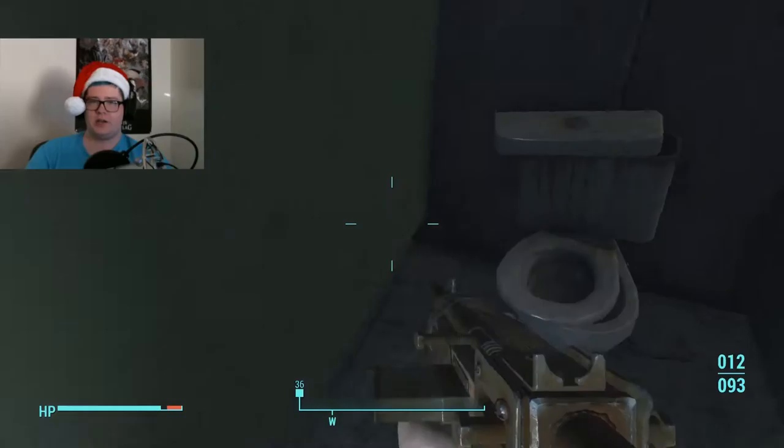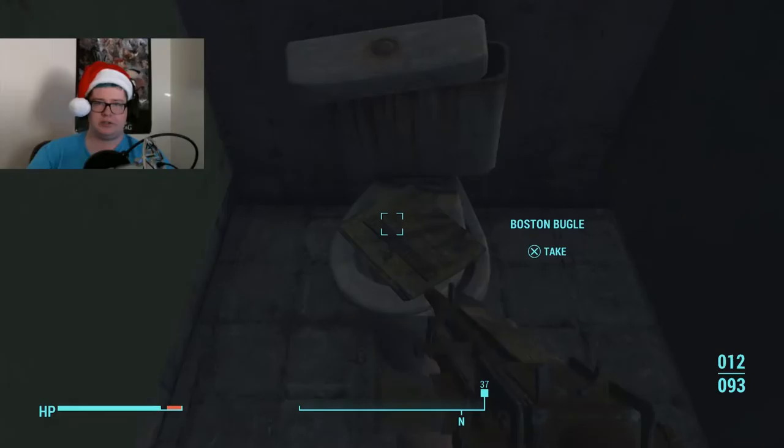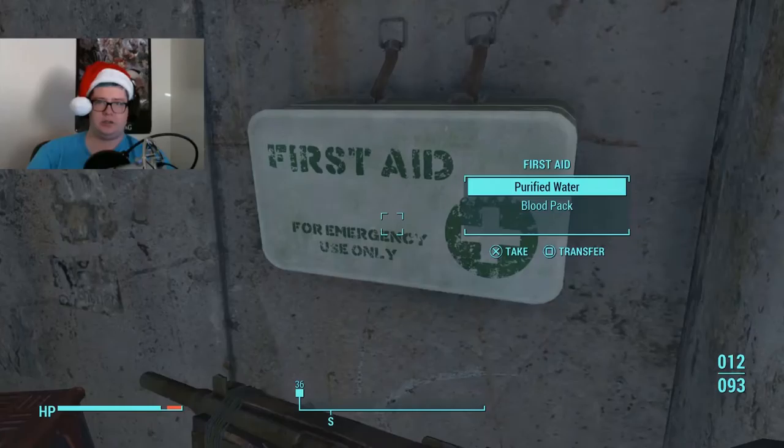I'm still checking the toilets — I know Bethesda hides stuff in toilets. Eventually I will find the most awesome loot in a toilet. See? There's some jet in the toilet. I don't really use drugs in Fallout. So let's pick this up. Nothing in the other toilet. Damn it!